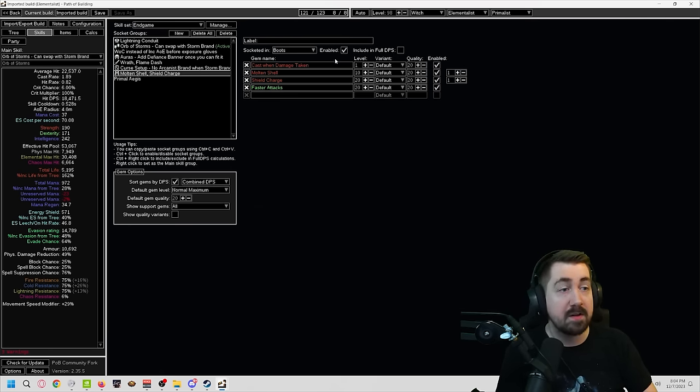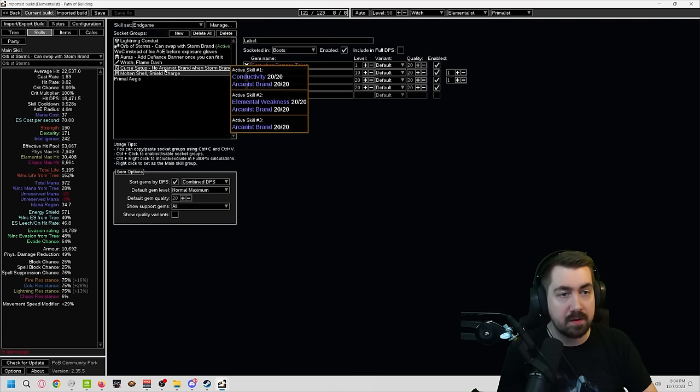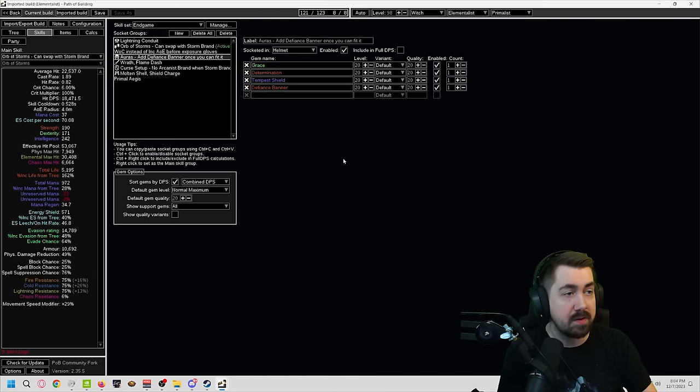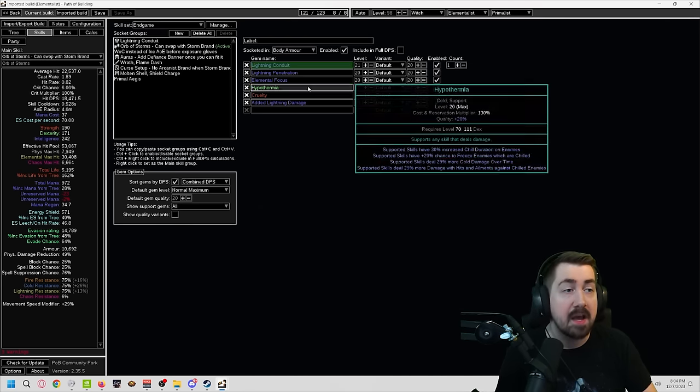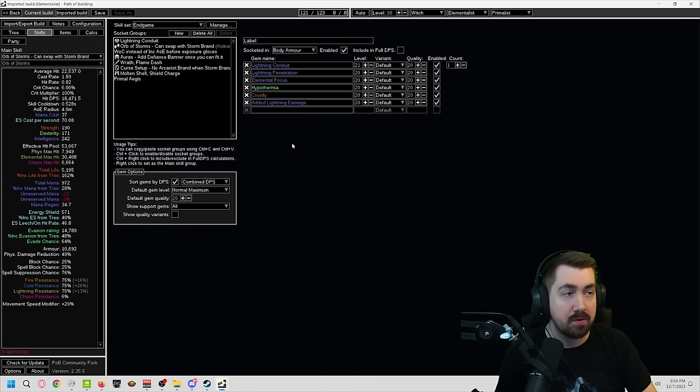Everything's pretty easy to follow here. The Cast on Nightmarestaken setup — you do want Cast on Nightmarestaken to be level 1, one shell at level 10. The other two can be leveled up to 20. There's no other gem we're using that needs to be low level; everything should be high level. Do remember they have switched the way Gemcutter's Prism works for flipping gems now — you can sell a level 20 support gem with 1 GCP and it'll flip to level 1 with 20 quality, then you just level it back up. But we can no longer do this with our active gems. Also note the Transfigured gem is not great for us because we are scaling a lot of shock and the gem doesn't really scale with that, so we are just using the normal gem with normal quality.